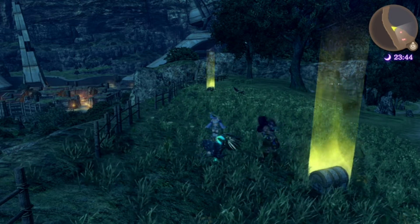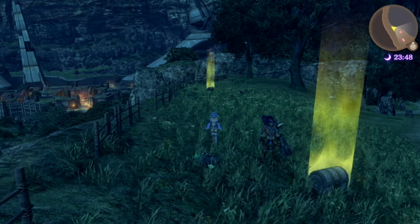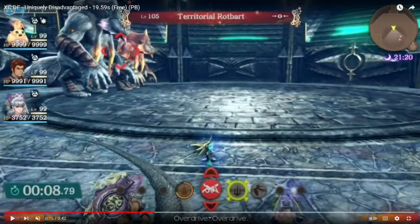With all that theory out of the way, let's go ahead and jump into an example by looking at one of my PBs for Uniquely Disadvantaged Free. So here, the basic idea of how we use this is that we're going to try and have Melia keep out her weapon between Wave 2 and Wave 3.